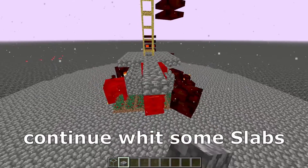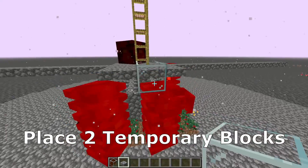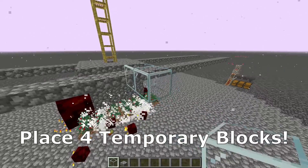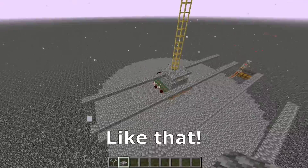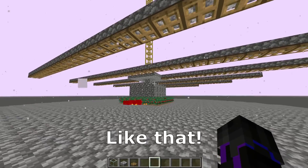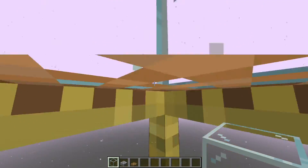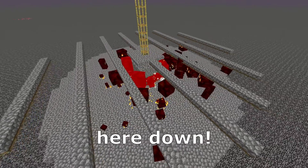Continue with some slabs until the edge on both sides. Place two temporary blocks, then a slab, remove the temporary blocks, and go with the slab until the edge. Place four temporary blocks and do the same thing again on both sides. Wrap trapdoors under the slabs like that, and two slabs here. Go up here and make a little glass box like that. Go inside it and now you can stay AFK — and that's what's happening down here.